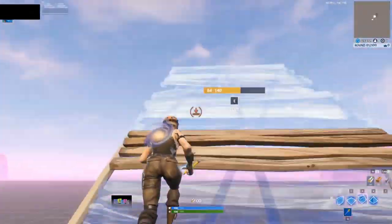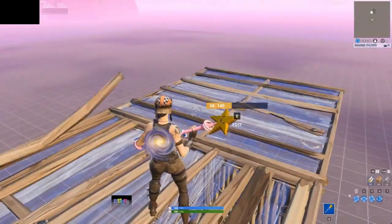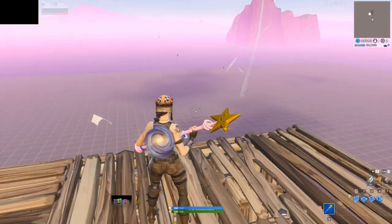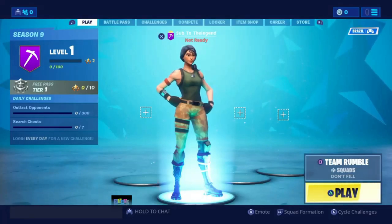Renegade Raider with the back bling - you can now crank 90s and stuff, it's really cool. That's basically how you get Renegade Raider. If you have any questions, leave them in the comment section below. Hope you enjoyed the video - like, comment, subscribe, and I'll see you guys in the next one.